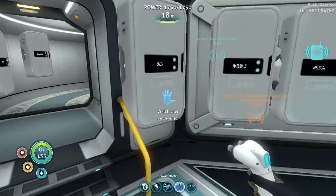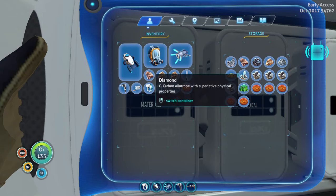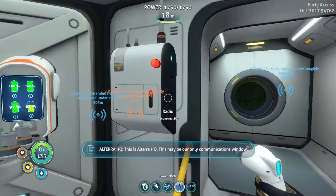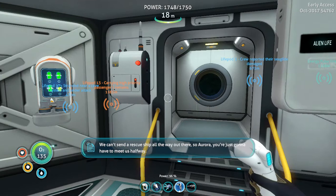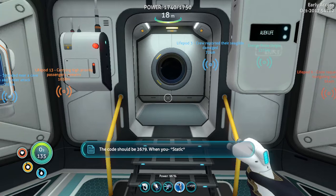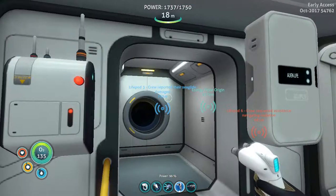Okay, scanner room: five titanium, two copper, one gold, and a table coral sample. I did not realize I was going to have to have an uneven amount of these things. Oh wait, I switched the gold and the copper amounts. I'll grab that — I'll get the message in just a second. This is Alterra HQ — this may be our only communication window. Can't send a rescue ship all the way out there, so Aurora, you're just gonna have to meet us halfway. We've uploaded blueprints to the ship's computer. The code should be 2679. Okay, so the code to get into that room is 2679.